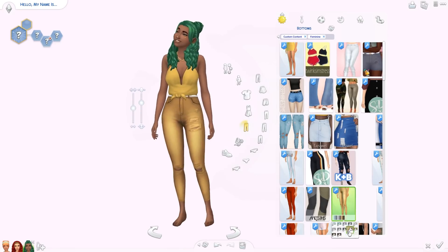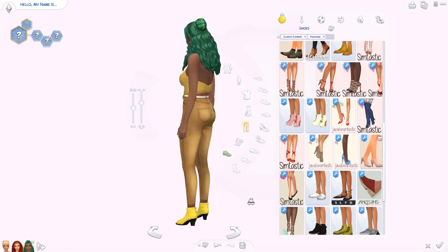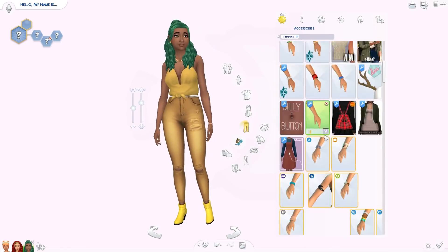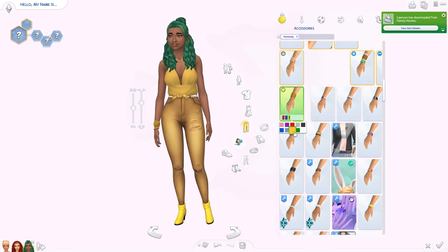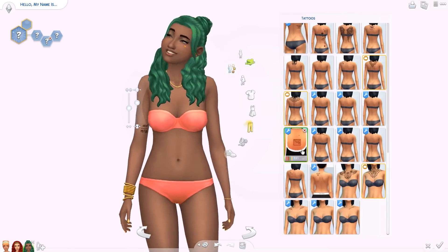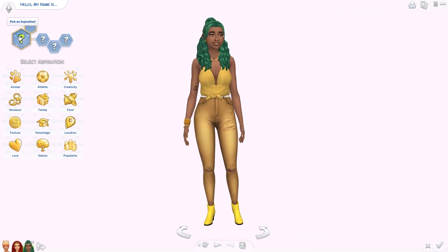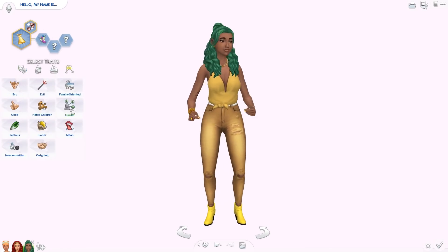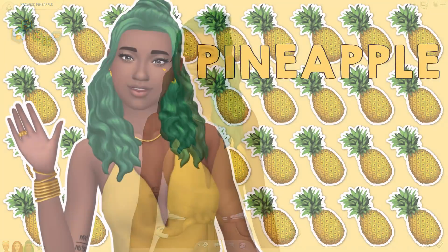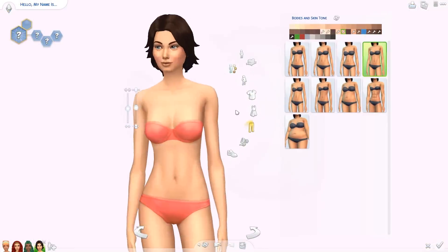My Tumblr is linked in the description if you want to check out any CC these girls are wearing. This top is very new — I just reblogged it recently; it's a mesh edit of one of the items from Jungle Adventure. I thought it would be very cute on her. She's wearing lots of yellow. I love these new jeans as well — she's just so cute. I don't give my sims green hair very often, but for her it just looks cute.